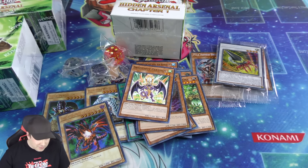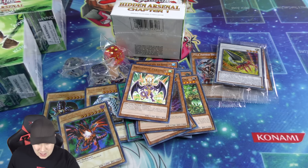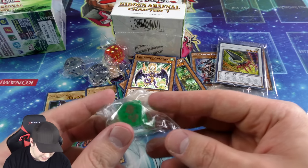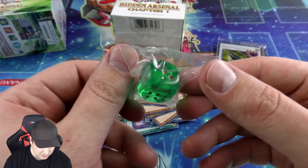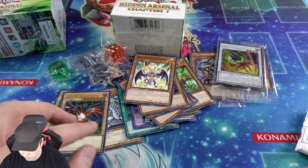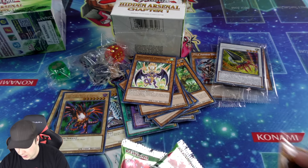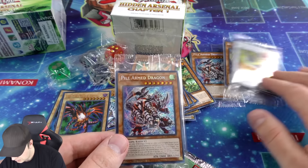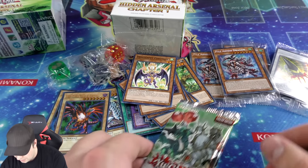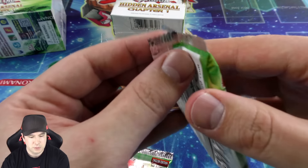On to box number four — a cool green dice right here. They've got the red and yellow one, the clear one, and now the green one, very cool. Second copy of the Armed Dragon promo — put that right over there. Two more booster packs, let's go.